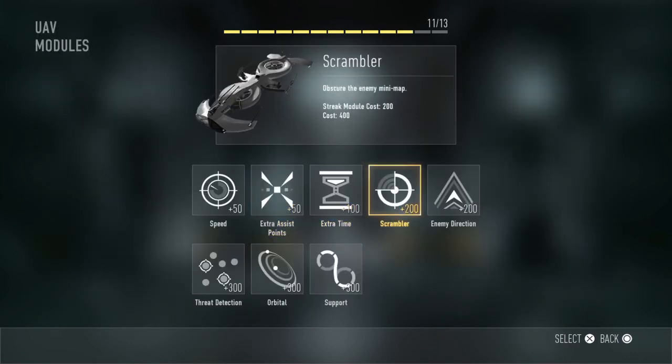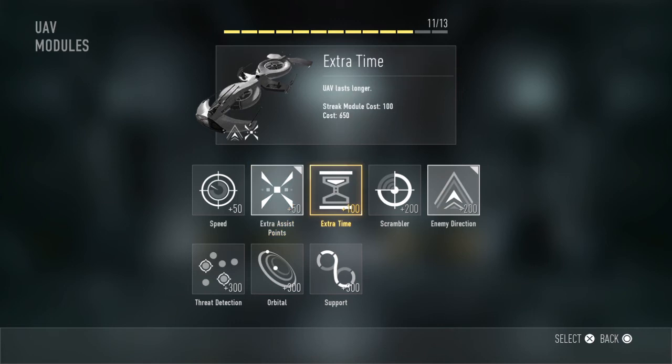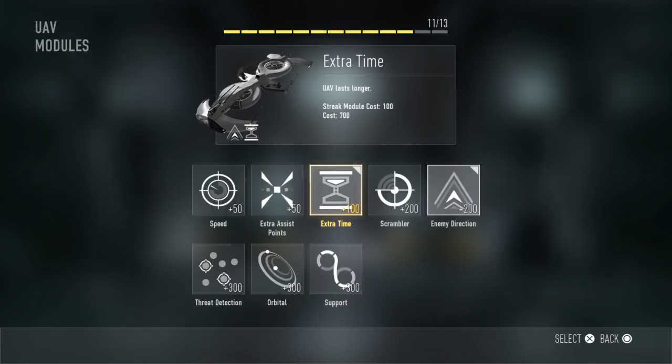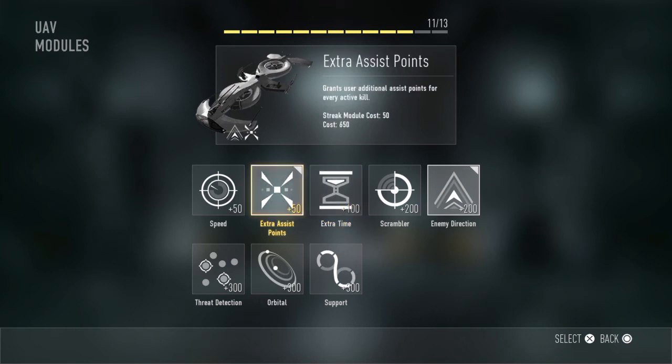First scorestreak, I am going to go with UAV — but not a normal UAV. I am going to go with enemy direction and extra points assist. If I had another slot, I would go for extra time, but I am going to have extra points and enemy direction. Enemy direction tells you where the enemy is facing, and extra points is just for the XP.